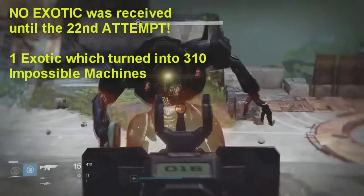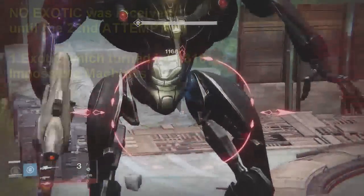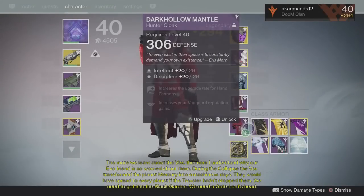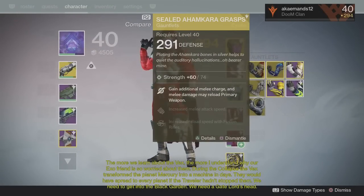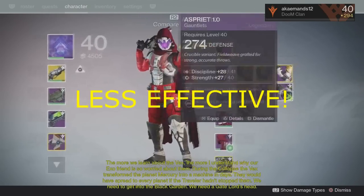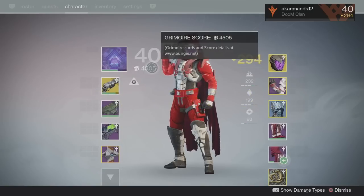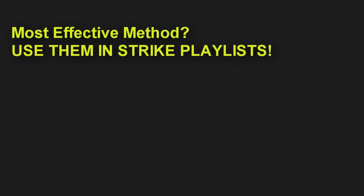The video by Black Leo actually has a lot of dislikes, so not entirely sure what he was thinking when he thought this was an effective method. As you can see, that's the only exotic engram drop I've gotten this entire time trying to run this setup. Basically guys, I just want to give you some updates on this exploit — although it's been getting a lot of attention and views, this method is not effective at all. I recommend you stick to what you were doing before: use three of coins how they're meant to be used, which is running strikes, because this method is not only a waste of your time but a waste of your three of coins as well.